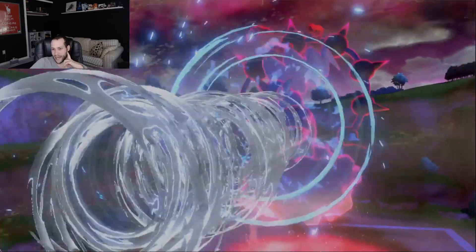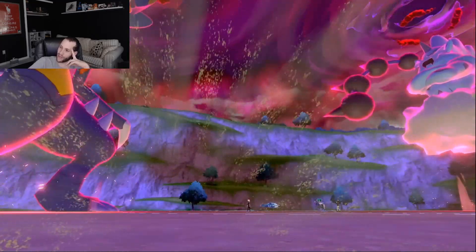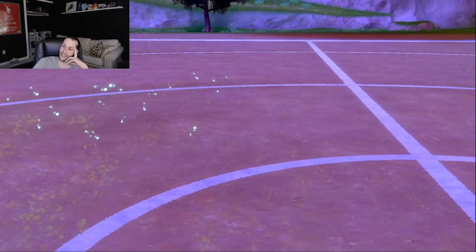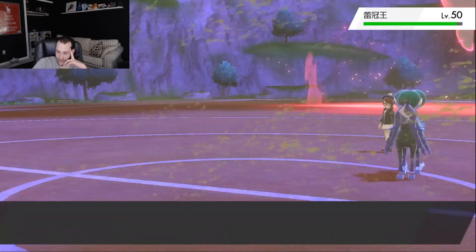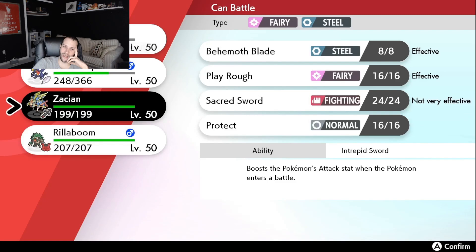They go for a Max Airstream and kill me — which shouldn't kill if they're not Life Orb, unless you get a critical hit, which makes the game really less fun. As you can see from my last round and this round, crits just really ruin the game. I was going to get a fat Life Orb Origin Pulse into both of them. Now I lose the kill and a whole lot of information. But I can go into Zacian and put on a whole lot of pressure.